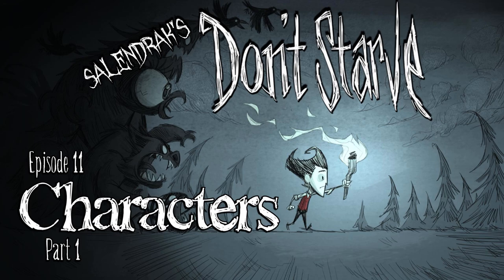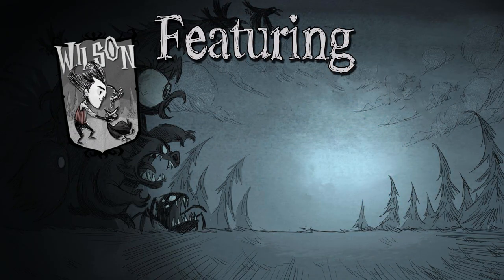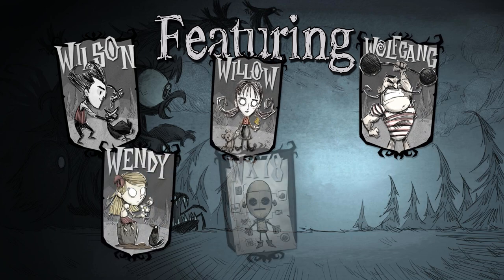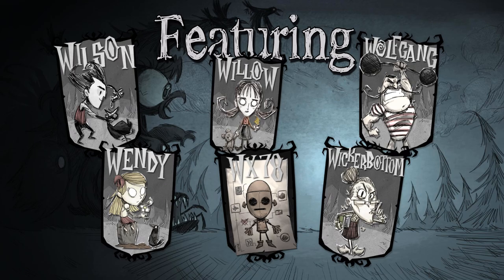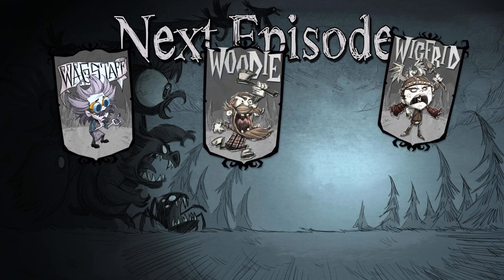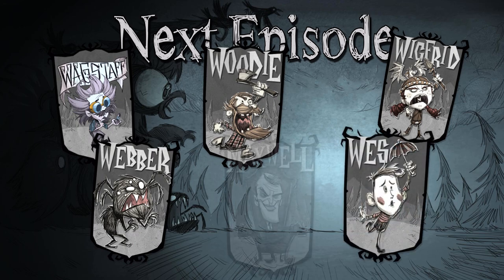This is going to be a two-parter, as a single episode would have run way longer than I can put together and stay on schedule. In this episode, we'll cover Wilson and the first five characters unlocked by experience: Willow, Wolfgang, Wendy, WX-78, and Wickerbottom. In the next episode, we'll cover Wagstaff and the last two experience-based characters, Woody and Wigfrid, as well as characters unlocked by specific actions: Webber, Wes, and the one and only Maxwell.